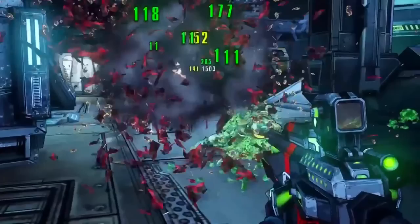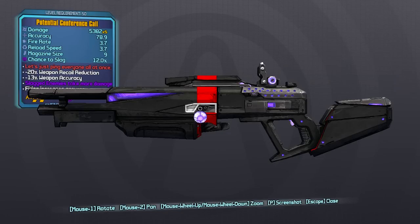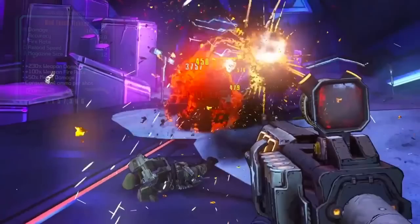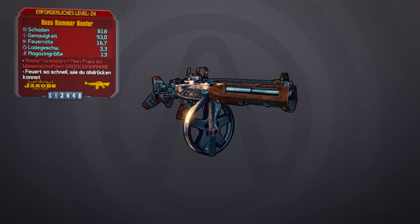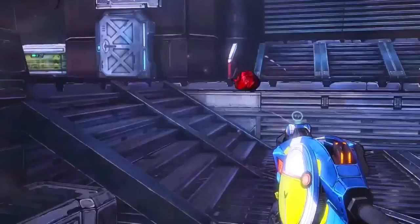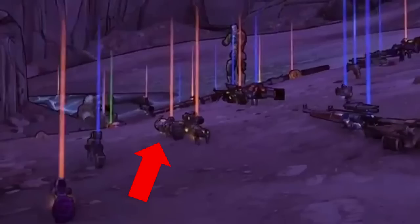We've got the Conference Call shotgun — the legendary that drops off the Warrior at the end of Borderlands 2. There's the Flakker, universally regarded as probably the worst shotgun in Borderlands history but still a legendary. We have the Hammer Buster rifle, and the Hellfire SMG — one of my favorite legendaries in Borderlands 2, originally from Borderlands 1. And the Kerblaster, the Torque rifle that was a legendary in Borderlands 2.